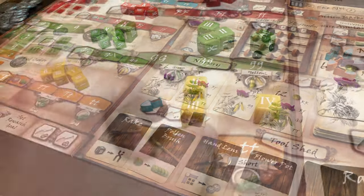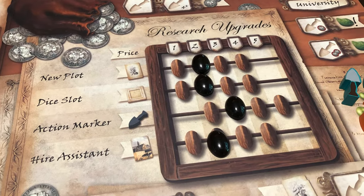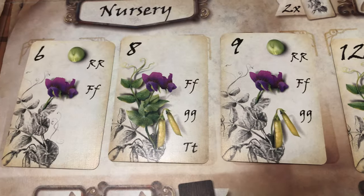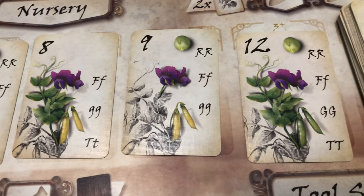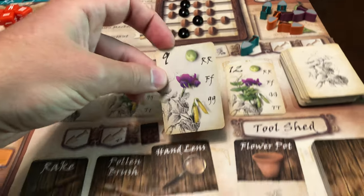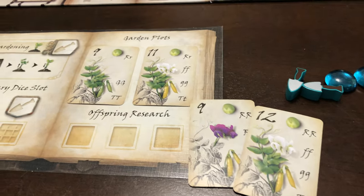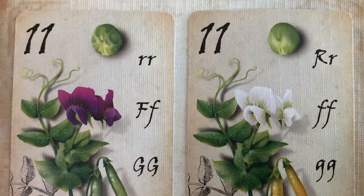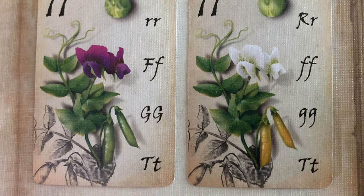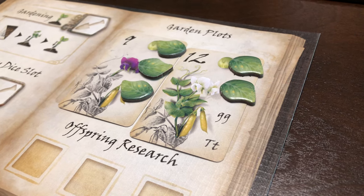Genotype is a worker placement dice drafting game with many ways to gain additional bonuses, creating a better system to generate points. Players will be collecting data from experimental pea plants and will try to control how the pea plants inherit certain traits. Players will draw pea plant cards and will need to collect dice matching the traits of that pea plant. These traits will determine the plant's seed shape, the flower color, the stem color, and the plant's height. Whoever successfully collects the most points from validating traits on their pea plants will win the game.